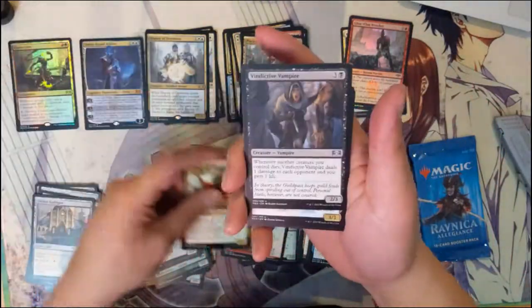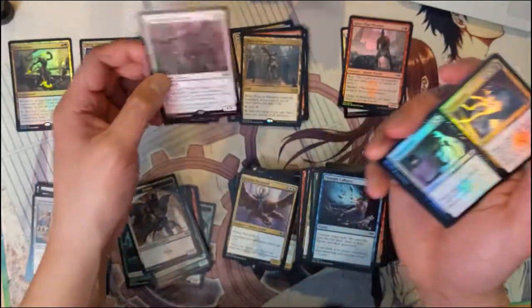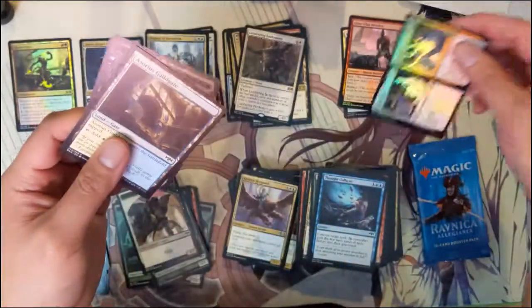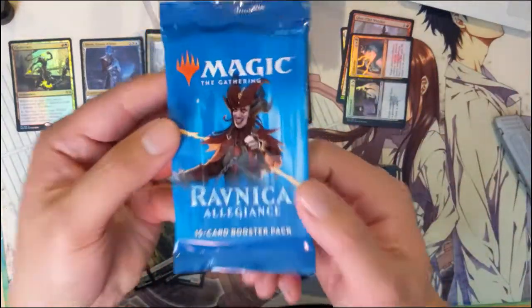Sunhome Stalwart, Vindictive Vampire, Skyguard, and then the Lumbering Battlement with a foil uncommon in Consecrate and Consume. All right, last pack.